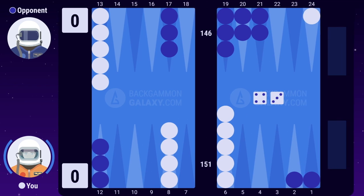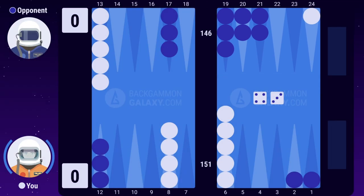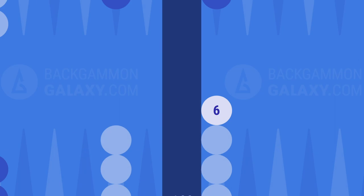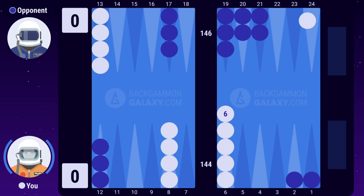In this example, your opponent's front position is simply too strong, and we must play it safe with 13-6, even though it's very inflexible with 6 checkers on the same point. Since the race is still quite even, your main game plan is to get your backmost checker to safety and try to win the race.